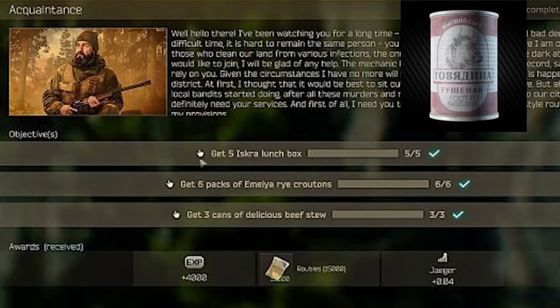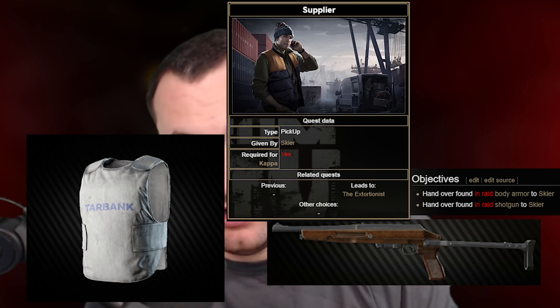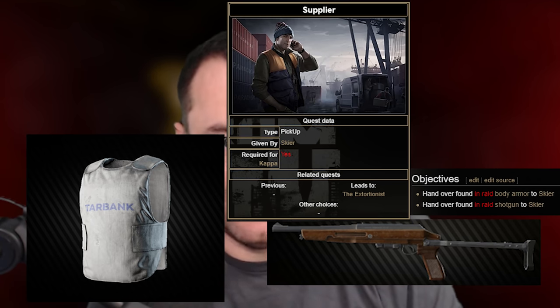On the food side, you need to keep Melissa Wright croutons, Ereshka lunchboxes, and the delicious cans of beef stew — the tall cans of Tushonka — the ones you start the wipe off with but aren't found in raid, which you can also use in a barter for BT ammo. Those all need to be kept for the first task with Jaeger. As well as 3M body armor and tazas — these are for the first task with Skier. You need one of the white 3M body armors, the white ones that say Tar-Bank on them, and then any kind of tazas — it doesn't matter, any tazas will do.